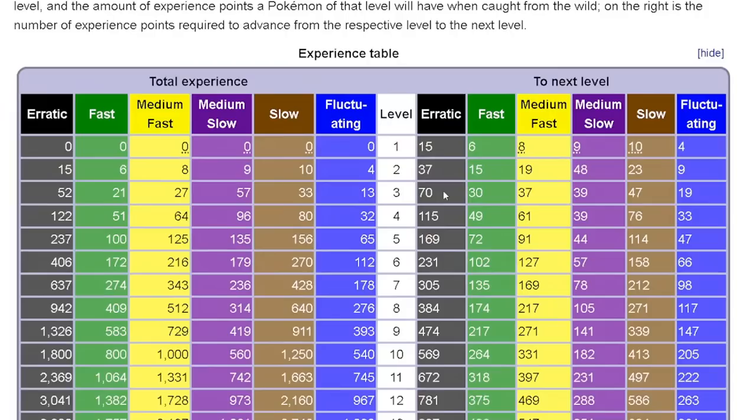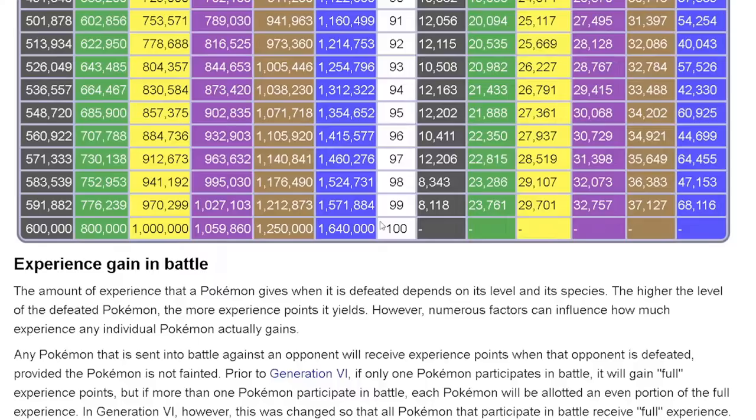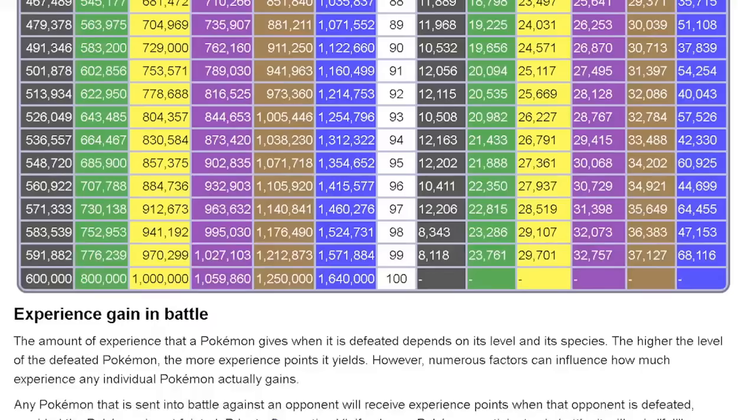It really just means that it takes more XP for certain Pokemon to level up all the way to level 100. A really infamous example is fluctuating, which contains Breloom, one of the most popular Pokemon in Pokemon Mo. If we follow down this graph, we can see at the very bottom it takes Breloom 1,640,000 XP to get to level 100. The average Pokemon takes around 1,060,000. So Breloom is essentially like leveling 1.5 Pokemon to level 100 on average.